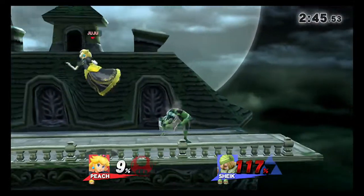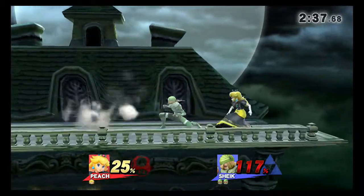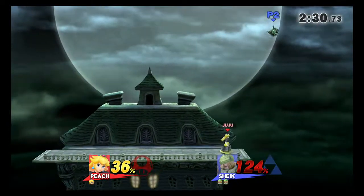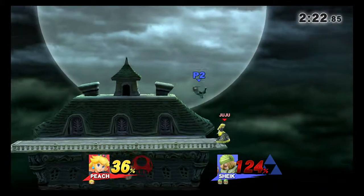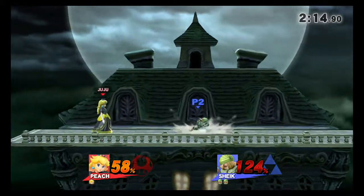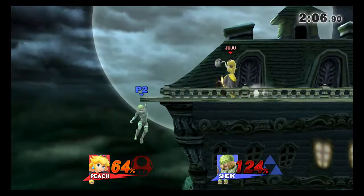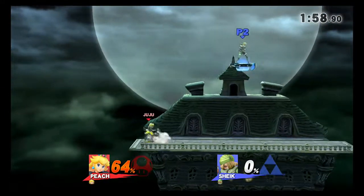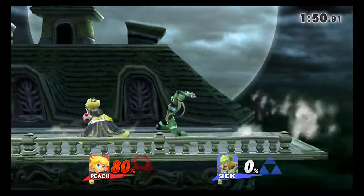I keep thinking maybe I should counter because it's a decent point to counter, not that I would spam counter like some people, but I hit down B instead, which whips out her projectile. It seems like Sheik players like to fly all over the place for no reason and you can just sort of lay back. Peach's back throw is pretty damn strong — I suggest it, it kills at certain percentages.